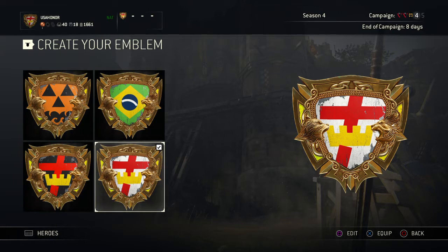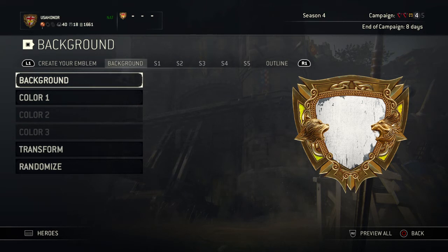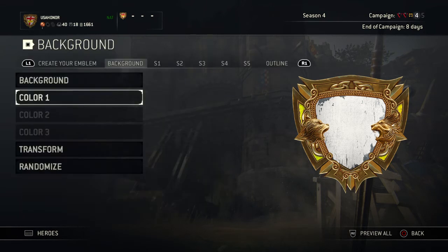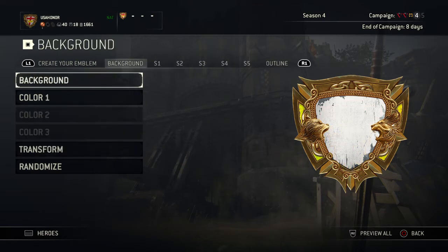Alright guys, this is how you create the emblem — not all these obviously, this one. So go to edit your background. As you can see, this is the color — it's the brightest white that you have. Make that your background. Looking at the top, going through all these, make sure it's on background.